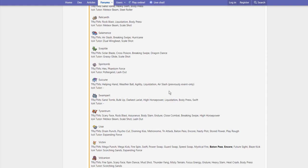Getting near the bottom of the list. Suicune gets Helping Hand, Weather Ball, Liquidation, and Air Slash. I actually like Helping Hand quite a bit — Suicune has always been the more defensive of the three Legendary Beasts, so Helping Hand could be really, really useful.